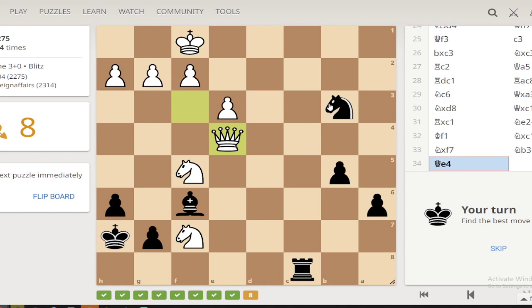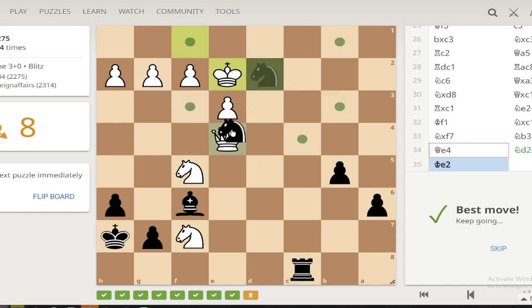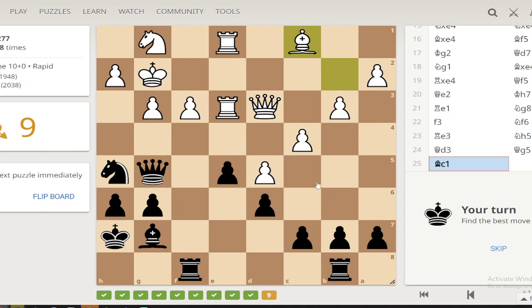That doesn't really apply when things are just promotion stuff. This one is clearly some kind of fork scenario, unless the check is better — but I don't think the check is better because the check leads to the king going here and then we can no longer do the fork and we're not really close to a checkmate. Gotta weigh up all the options.